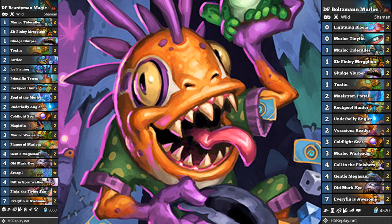The Beardyman deck does have the ability to snowball, and it can get through big taunts. You can neutralize big threats with the likes of Plague of Murlocs. You also have Toxfin as well to get through big taunts. So let's have a look at the deck in action.